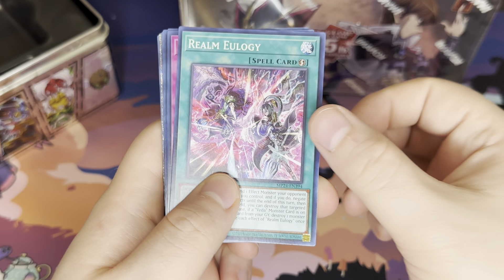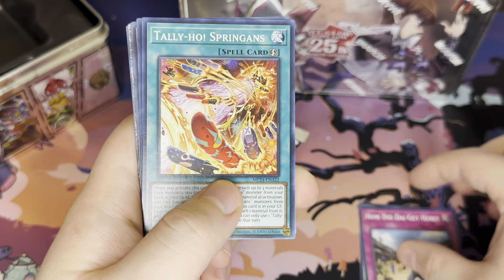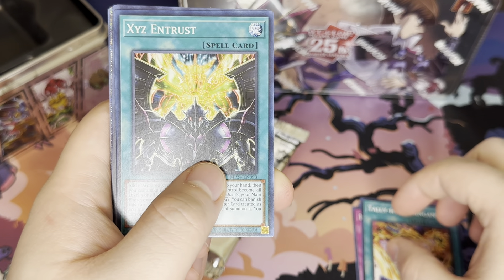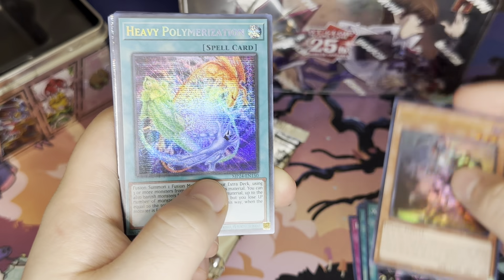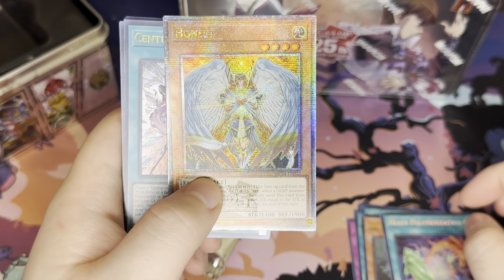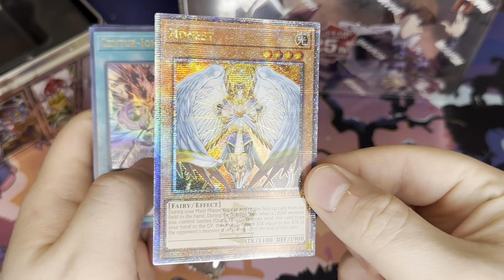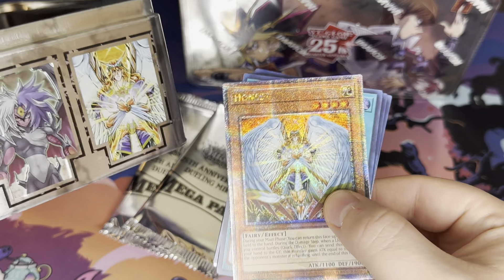We have Realm Eulogy, How Did Die Get Here, Tally Ho, Springens, Xyz and Trust, Loras, Lady of Lament, Heavy Polymerization. And we have Honest — and that is our Quarter-Century Rare. And that is on the tin.